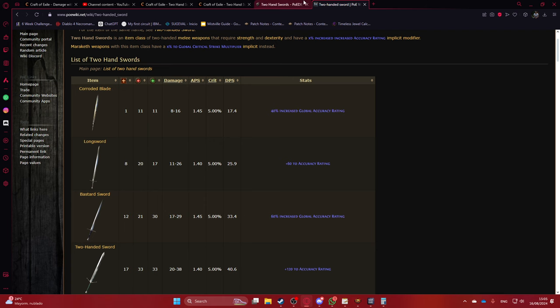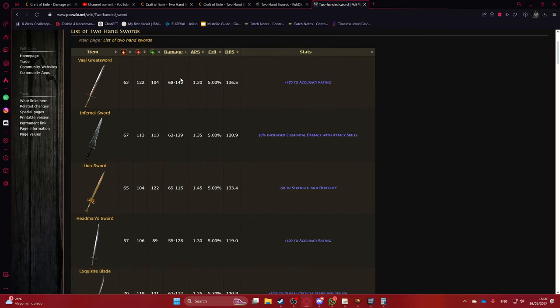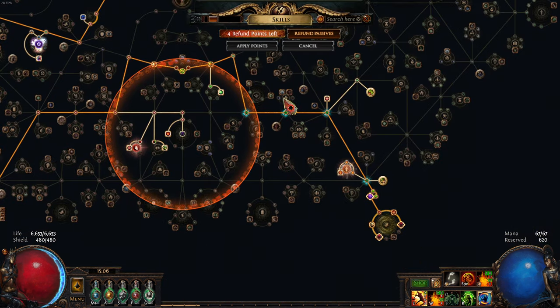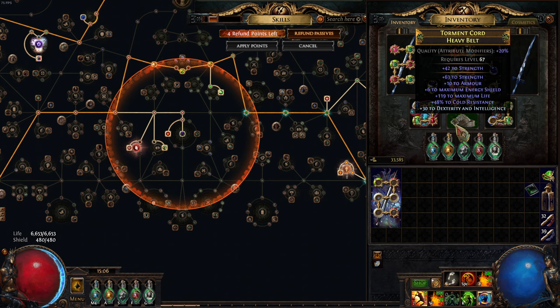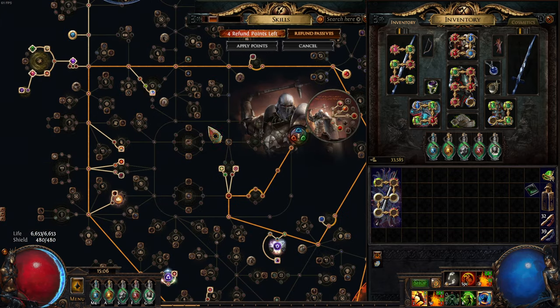The Reaver Sword has decent damage compared to other bases — there are higher damage bases, but most have lower attack speed or higher crit chance bases. This build is a non-crit build using Precise Technique. In terms of suffixes, you really want strength and all attributes on jewelry, strength on belts and gloves, and the rest is resistances. You're using two unique items and a 200 sword, which limits how you can fix resistances in gear.